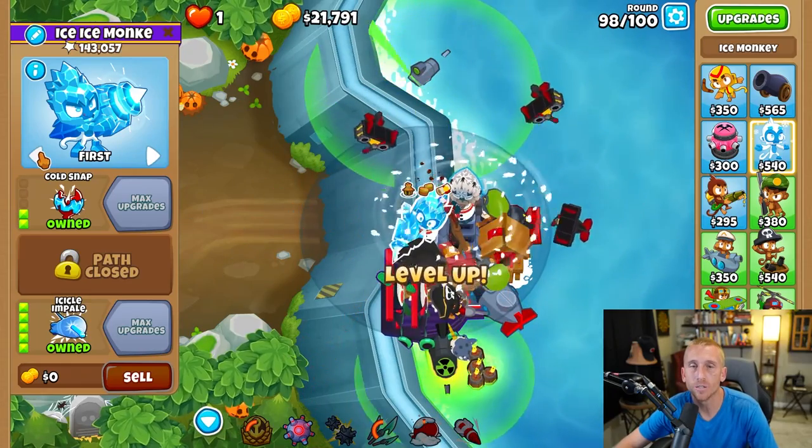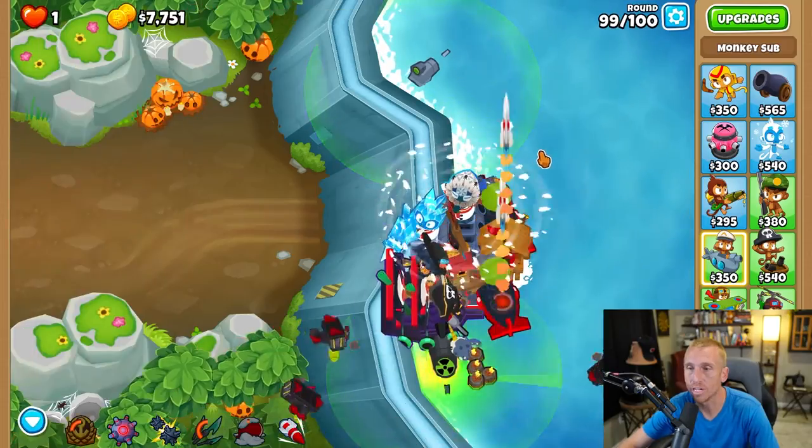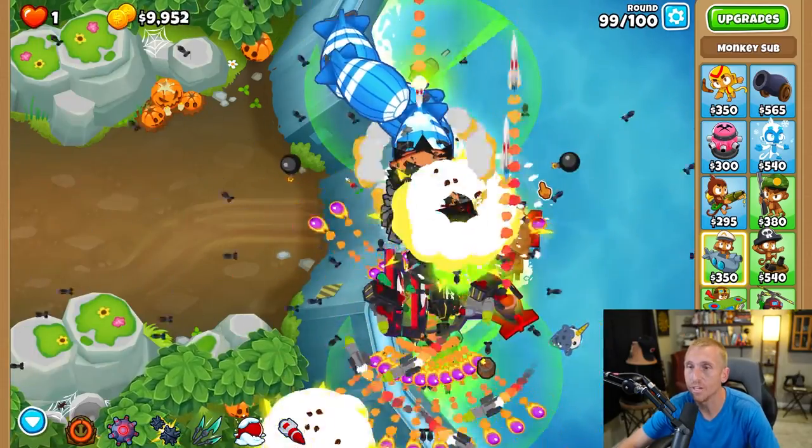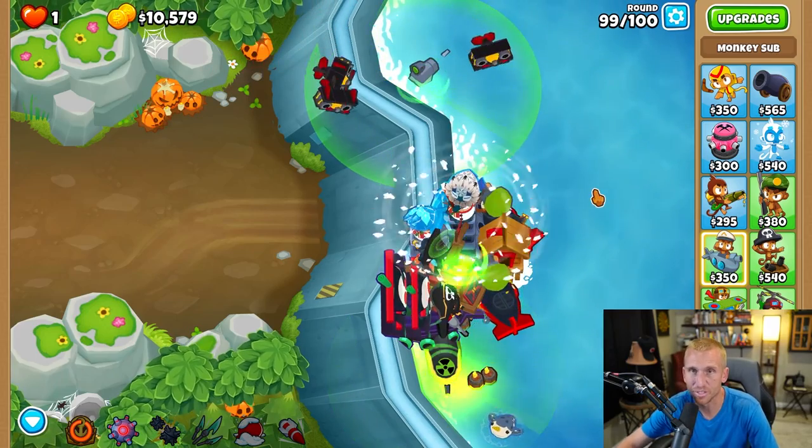Move the Ice Monkey back to Strong targeting for round 99 because it's awful, upgrade to First Strike, and use your ability on 99 once everybody's kind of clumped up in the middle with those DDTs.